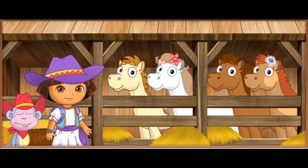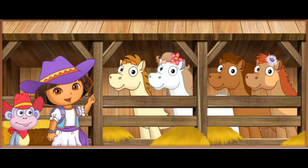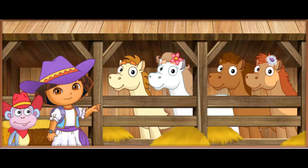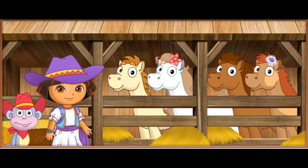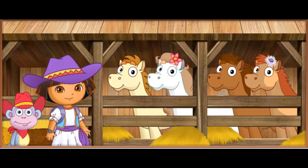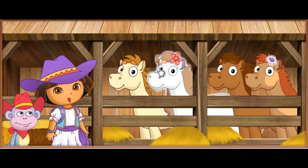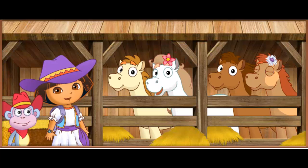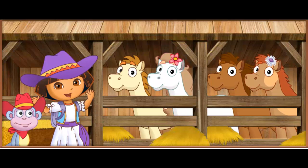Choose a pony. Roll over a pony with your mouse to hear its name, then click to choose it. Bella! Muy bien! We're going to ride Bella! Now we can get ready for the big horse show.